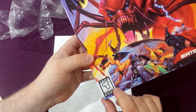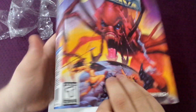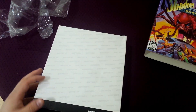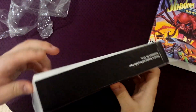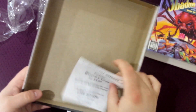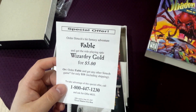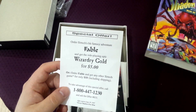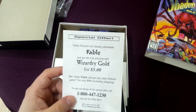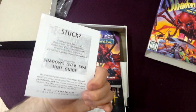One interesting thing here is this whole thing is a sticker — the ESRB rating is a sticker along with the system requirements. I'm not sure why that is, but I thought that was interesting. Inside there's a special offer: order Sirtech's hit fantasy adventure Fable and get the role-playing epic Wizardry Gold for $5, or Fable and any other Sirtech game for only $10, except Shadows Over Riva since you already have it. Fable's a pretty cool game, and Wizardry obviously is great.